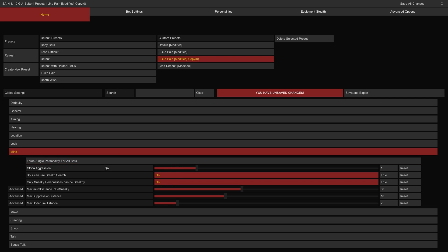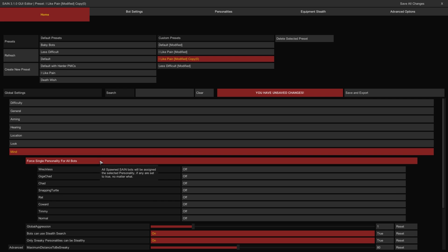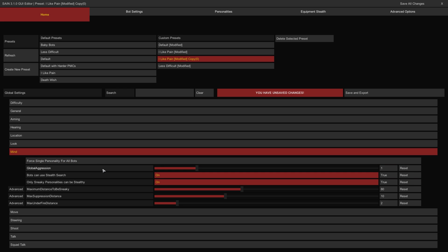The Mind category has controls to affect bot personality behaviors. The Force Single Personality for All Bots group has toggle controls to force a singular personality onto all bots in raids — each personality type is listed, all are set to off by default, and only one can be toggled at a time. The Global Aggression slider controls how aggressive all bots will be when given the opportunity to engage, with a default value of 1 — increasing this will cause bots to become more aggressive against other bots and the player. The Bots Can Use Stealth Search toggle enables undetected bots to use stealth indoors to conceal their activity. The Only Sneaky Personalities can be Sneaky toggle limits sneaking to bots with the Rat and Snapping Turtle personalities — if on, other bot personality types will not be compelled to employ stealth when searching buildings.